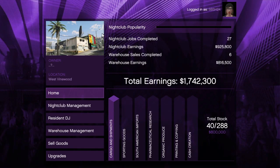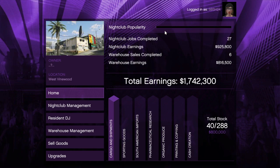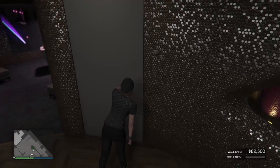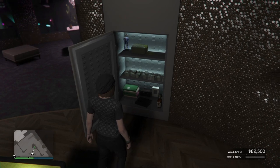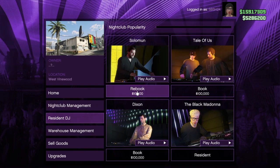The first source is popularity, which is double speed this week. There is a purple bar with a red indicator showing the current popularity. Whenever you are in your office, your nightclub produces income every day based on the current popularity level. This income can be collected from the hidden safe in your office room, and the safe is triple money — meaning you're going to get triple the money compared to before.